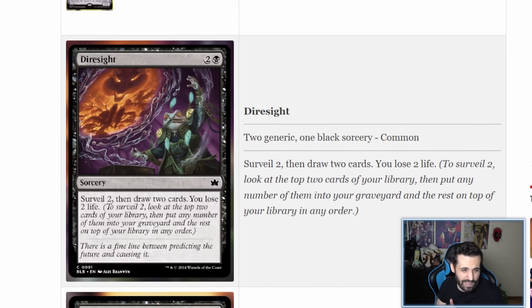Dire Sight is a three-mana sorcery: surveil two, then draw two cards, you lose two life. Black has card draw but it's always associated with using your life as a resource and will always be inherently more inefficient than blue card draw. It's sorcery speed, you're drawing two and losing life — problematic against aggro. We already have Insatiable Avarice. I think this card will mostly be a limited card. It's not bad in a vacuum, but there are just better options.